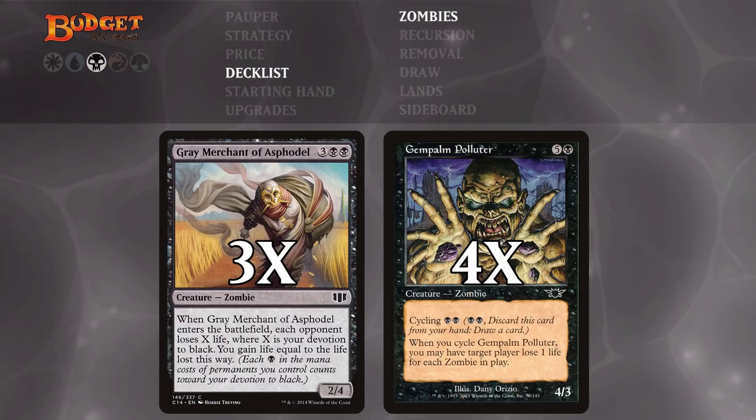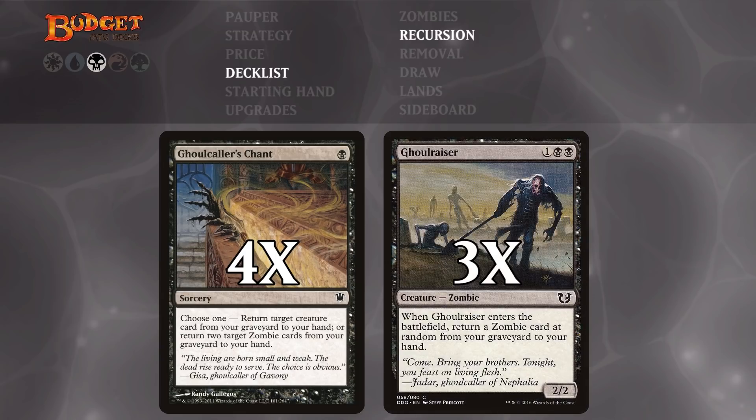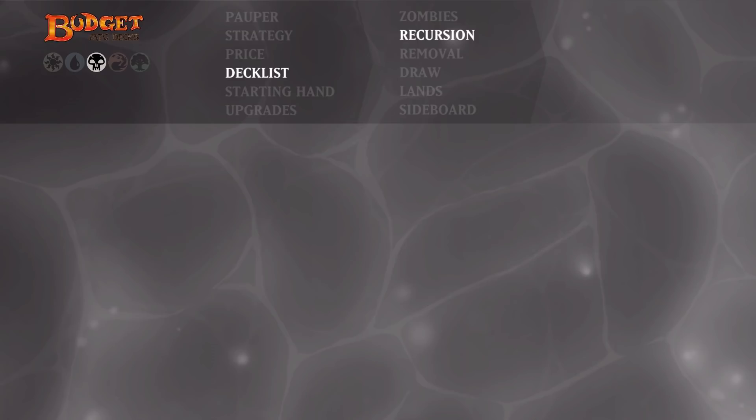The nice thing about cycling is that it's almost impossible to interact with in Pauper. Moving on to the recursion cards: we've got Ghoul Colors Chant and Ghoul Razor. Ghoul Colors Chant costs only a single black mana and allows us to return two zombie cards from our graveyard to hand — we can also return a regular creature if we want to, but usually we're targeting our zombie creatures. Ghoul Razor returns a zombie at random, but we've got a good chance of controlling what that is if we play it at the right time.